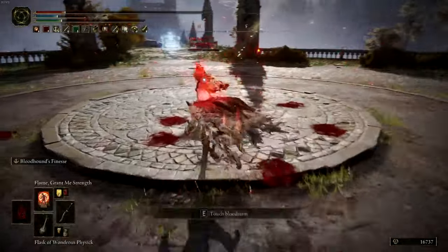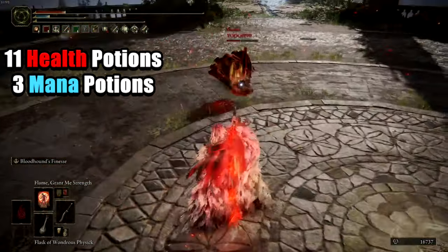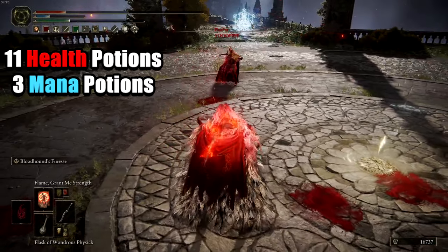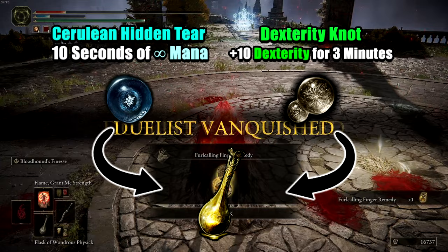You now have your armor out of the way, so let's move on to the Physic and Potion balancing. Switch your potions to an 11 health, 3 mana ratio, as you will not be needing FP as often. Mix a Cerulean Hidden Tear and Dexterity Tear into your Flask.